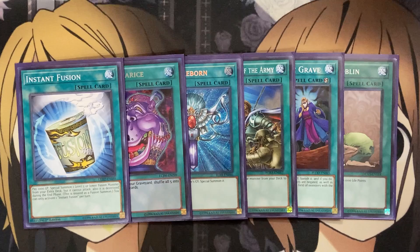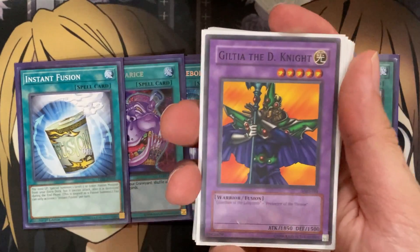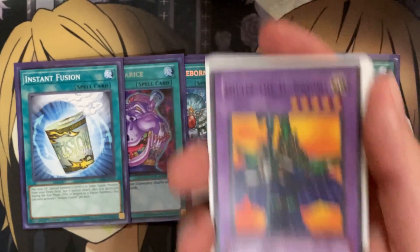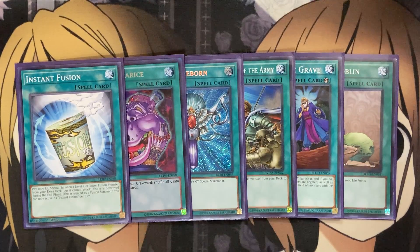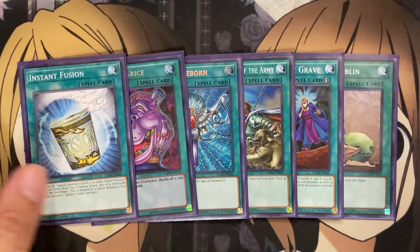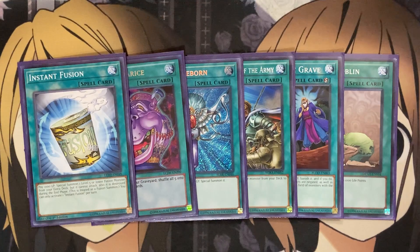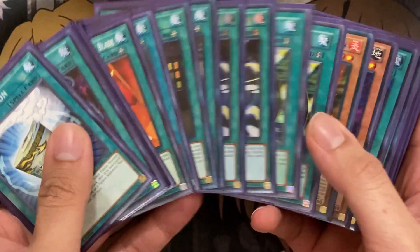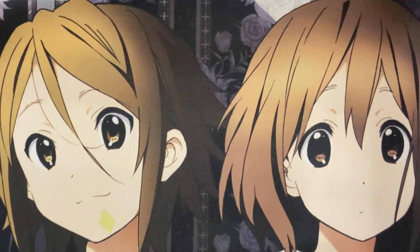Lastly, I run one Instant Fusion. It's in here to fusion summon Guilty of the D Knight, which is a light warrior monster — the target to go into with Instant Fusion, giving you one of the warrior monsters needed to then fusion summon into Guilty Gearfried the Magical Steel Knight. I believe we're getting some new Guilty of the D Knight support in an upcoming booster set, which will definitely be an awesome addition. That's it for the spells — they work very well for the entire setup of fusion summoning and equipping onto different monsters.